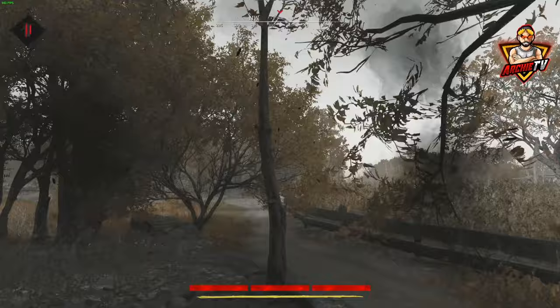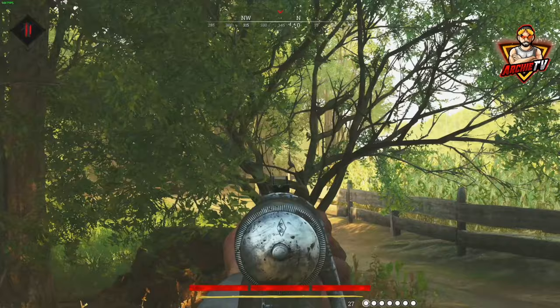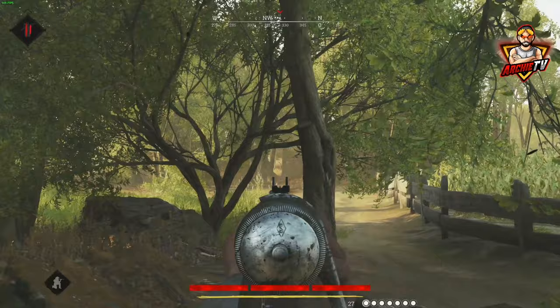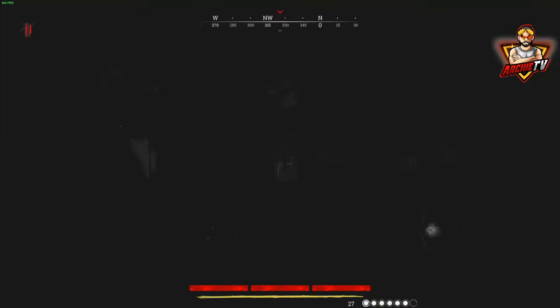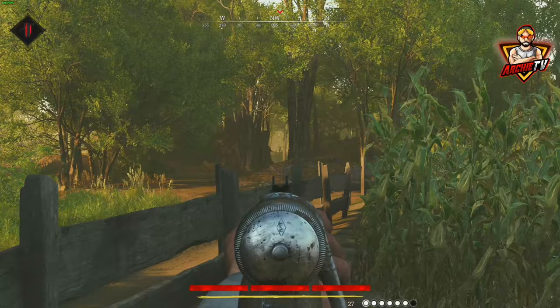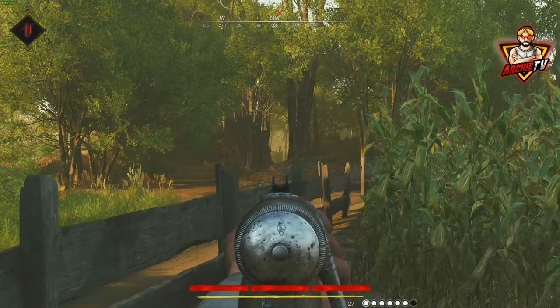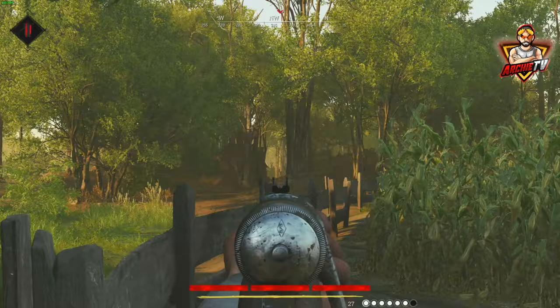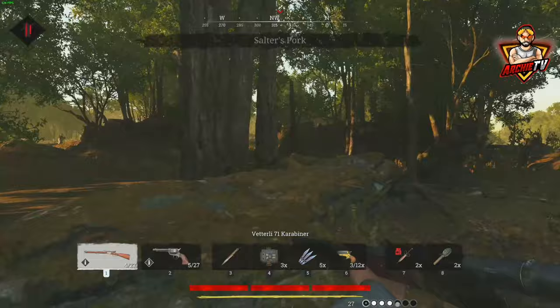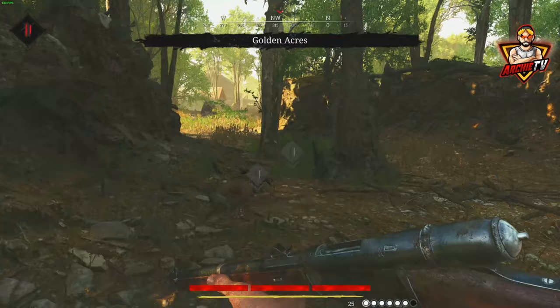Same game here — I skipped ahead a little so the video isn't too long. These two pick up the bounty and I'm keeping a decent amount of range, not too much, trying to find out what he's got. We take out his partner. We know what this guy has — he has a Springfield, which means he has only one bullet. So I push and try to take him out, which I do. There we have the bounty.